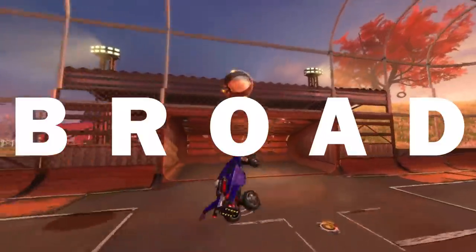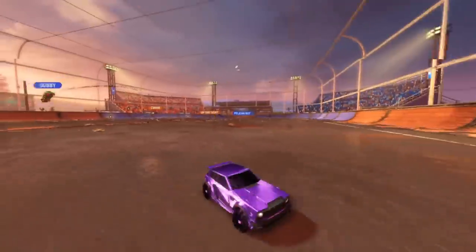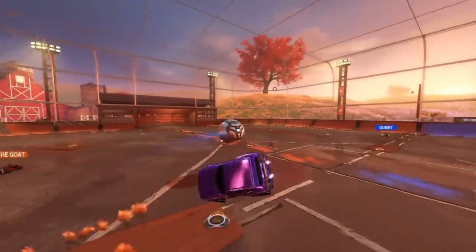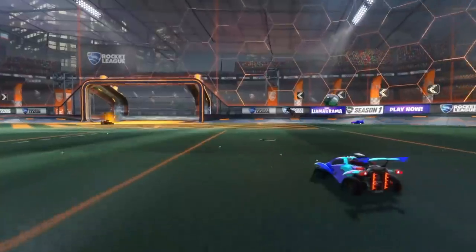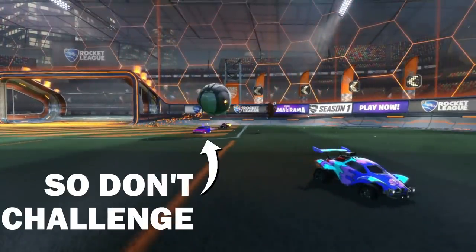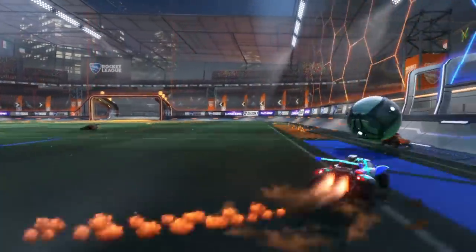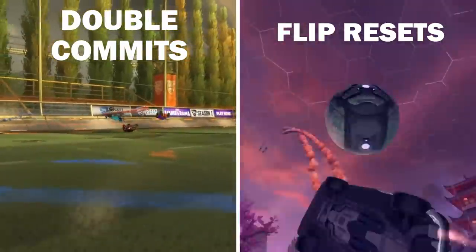Firstly, rotation and positioning is an extremely broad topic, especially to cover in a few minutes, so I'll try to sum up some basic rules and tips. Unlike mechanics, there is less teaching involved — rather, observation from your behalf and then learning from that. A golden rule is to be constantly aware of your teammates' position as much as your opponents', and to be aware when they are going for the same ball as you. Double commits are to rotation like flip resets are to Platinums — they are its kryptonite, so try to avoid them at all costs.